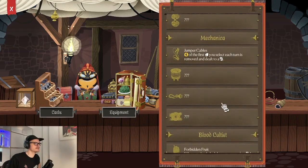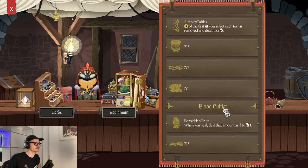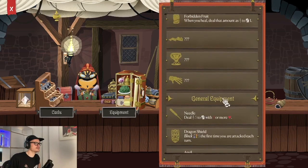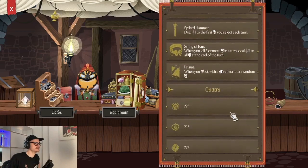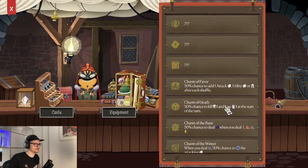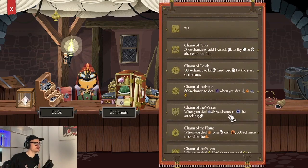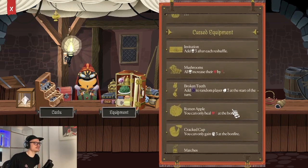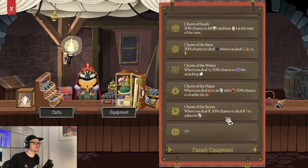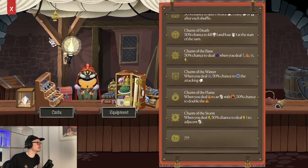Those characters don't have their stuff unlocked yet. We have a bunch of general equipment that helps you through a run, and then there are charms which are more luck-based with a percentage chance of activating. Then there's cursed equipment which belongs to a different game mode — the cursed game mode, which is basically a hard mode of the game.